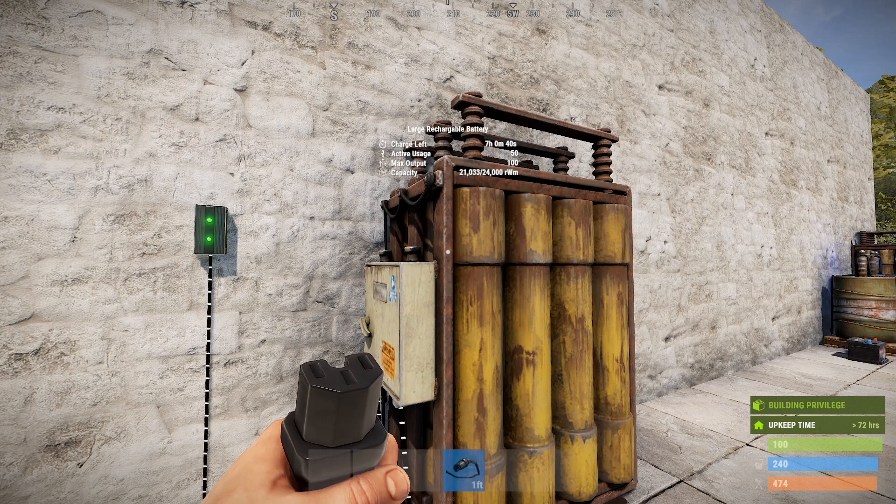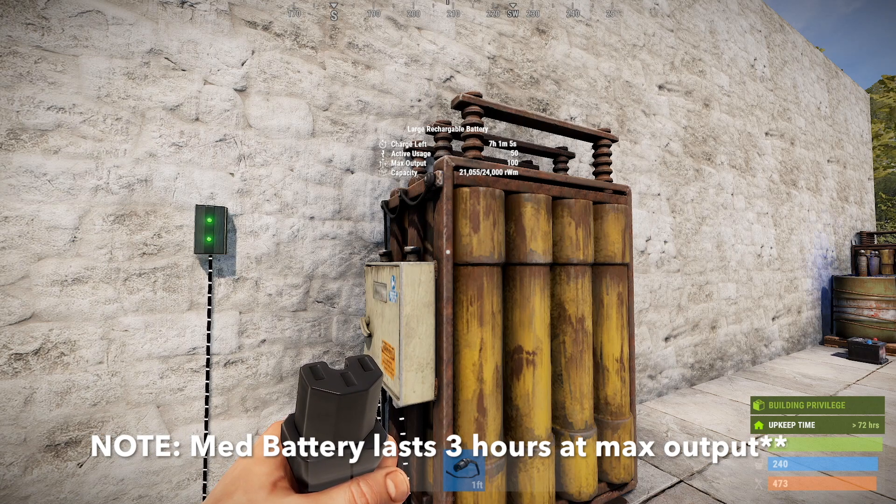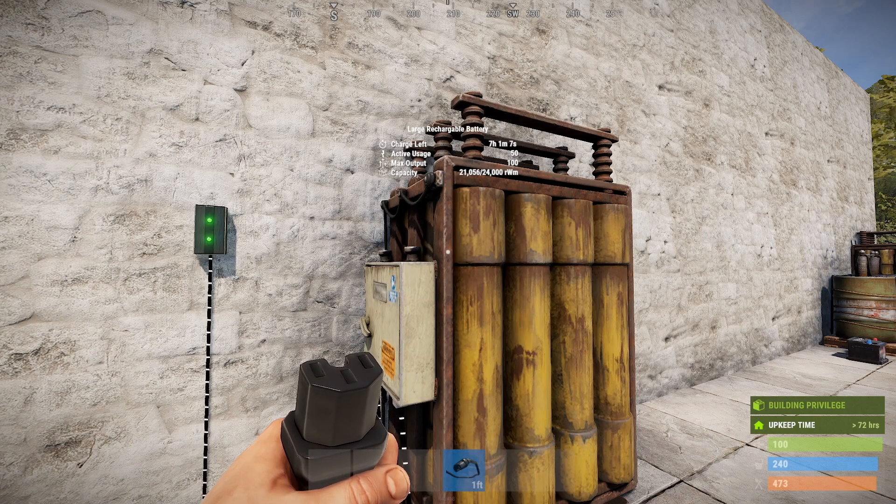The really easy way to calculate how long it will last — even though it does it for you automatically — is you divide the amount of rust watt minutes you have stored by the active usage you're using. The large battery at maximum output lasts for 4 hours, just like before. The medium battery is 18 minutes and then the small battery is 15 minutes, just like previously. But of course if you're not using maximum then they'll last a lot longer, which is a nice buff especially to the small battery considering it would usually only be used in very small circuits.